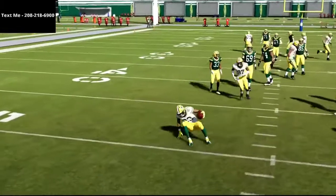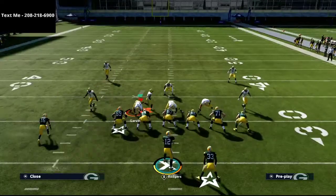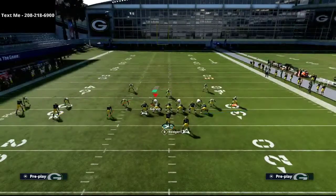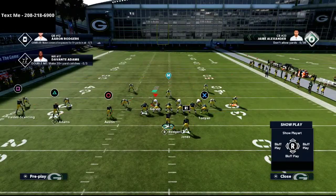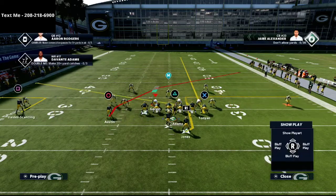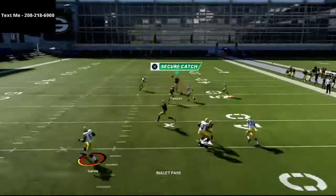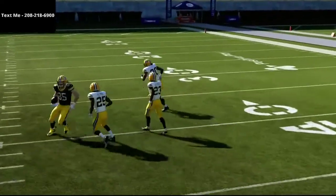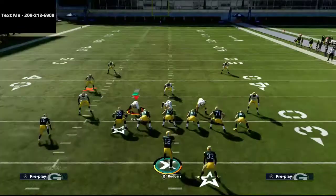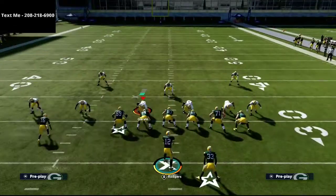Against Cover 3, you can actually fit the ball in there. One thing I need to do better is let that slant get a little more spacing before throwing it. So to show it again: streak the tight end, put the R1 receiver on an option route, the triangle receiver on a slant, and the square receiver on an out route or smart-routed post. Let Adams get a little more space, and you'll see you can get the ball quickly up the skinny right up the seam against Cover 3 — it's a really good concept.